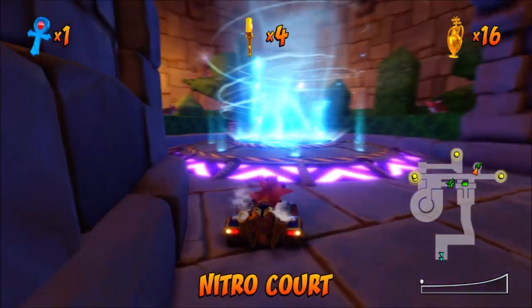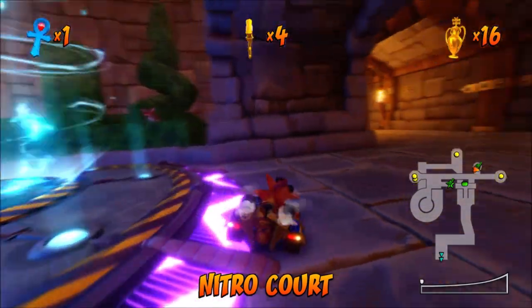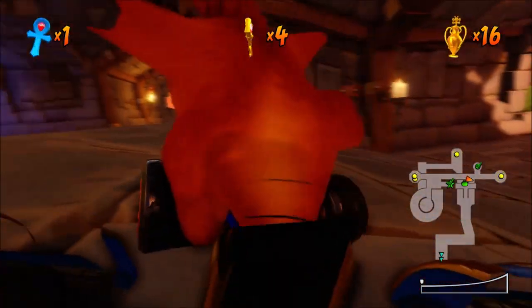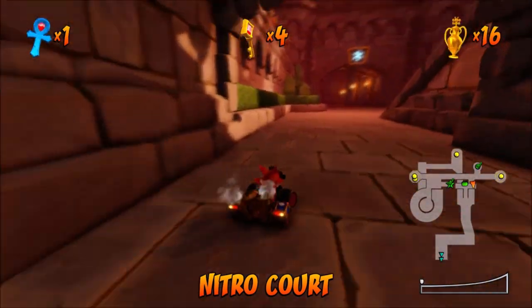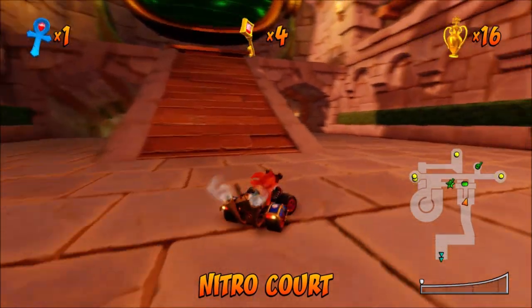The final one to unlock the purple CTR coins is at Nitro Court. This is by the green pad and the stairs, just to the right, and also near the hot air sky one — that's what it's called. So that is your location for that one.